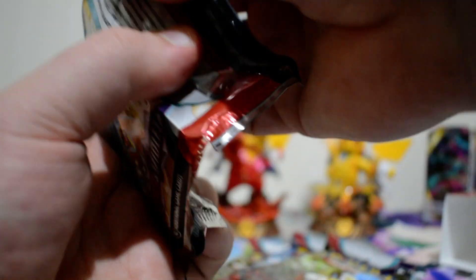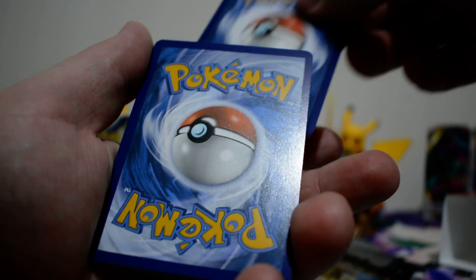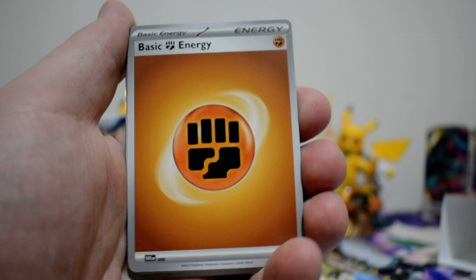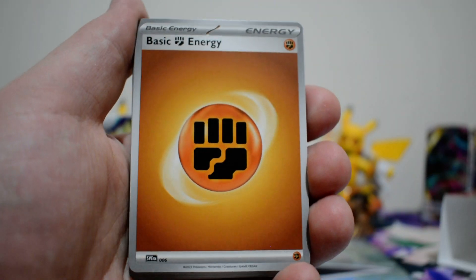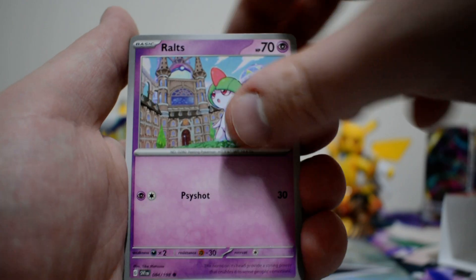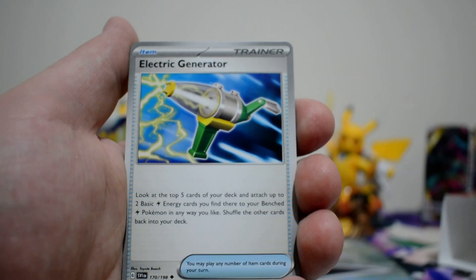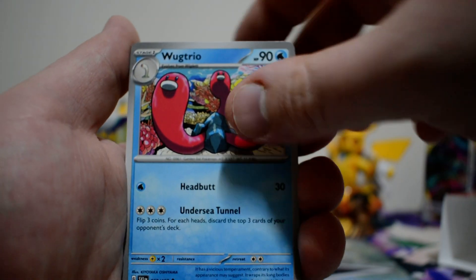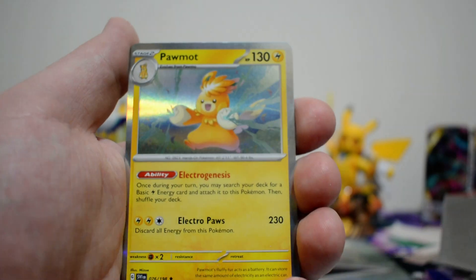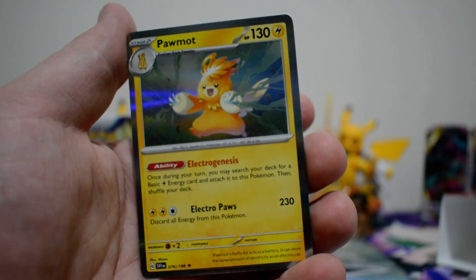We do get four packs here. The big chase card is, of course, the Miriam — it had been going down in price but is now going back up. Pack one: Fighting Energy, Palpat, Flabébé, Toxel, Roltz, Staraptor, Electric Generator, Wugtrio, a Reverse King Gambit, a Bombardier, and a Regular Printing of the Palmat.